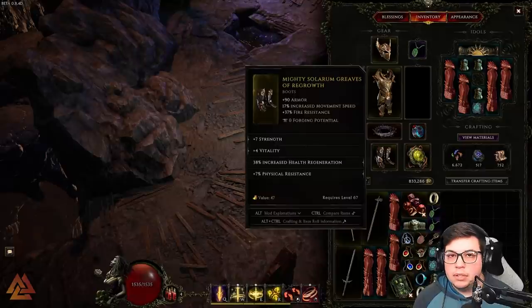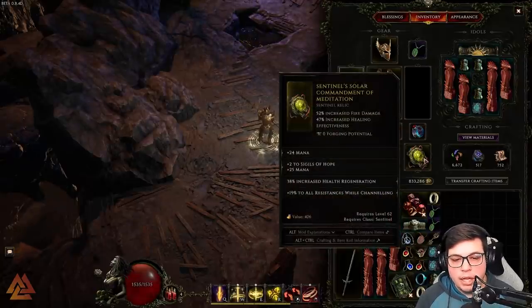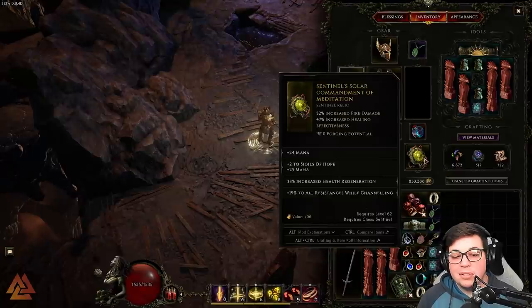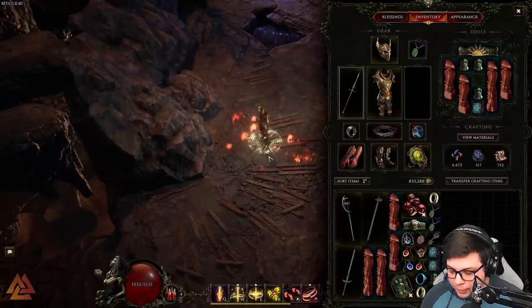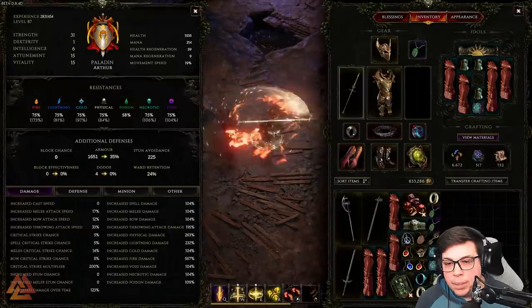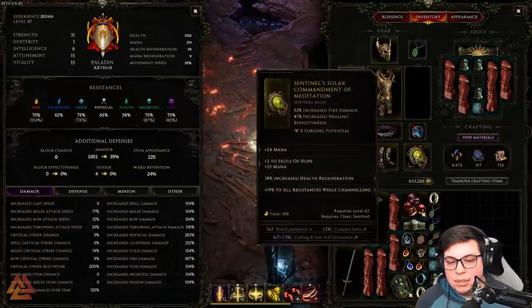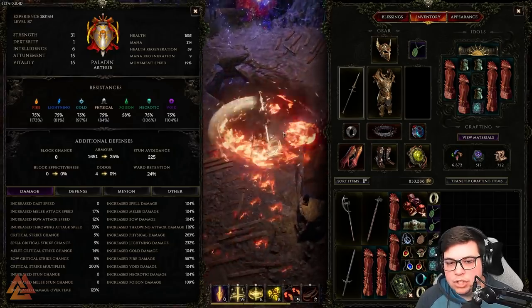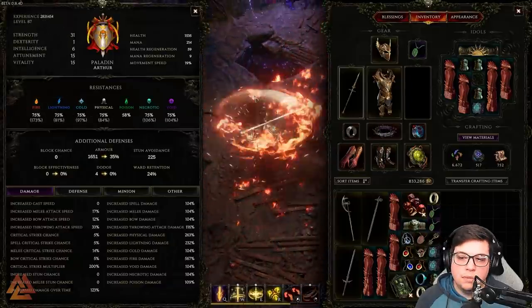For boots I have Solarium Greaves with armor, movement speed, fire resistance, strength, vitality, health regen, and physical resist. The key relic has plus 19 to all resistances while channeling — and since we're almost always channeling Warpath, this is a game changer. Watch my resistances go from 65, 39, and 62 up to near the 75 cap on almost every resistance while channeling. Poison is the only weak spot and I could fix that with one affix.